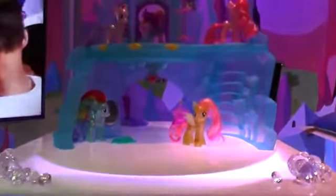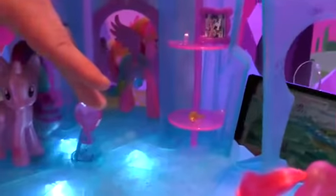Baby Flurry Heart gets to grow up in this beautiful two-story playset. 360-degree view of play. Lots of space for other pony friends to come and join in on the fun. We have a heart shape here in the center that you press down, and it projects cutie-marked lights on the floor. We also have spinning crystal closets — you can store your accessories and see them all in a 360-degree view.